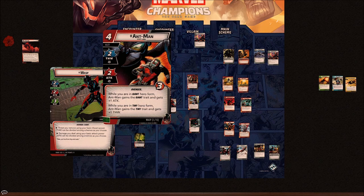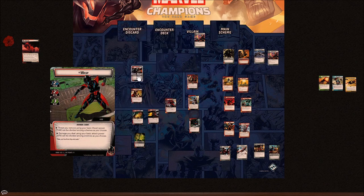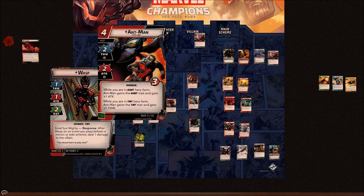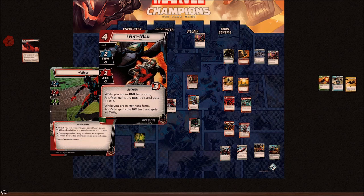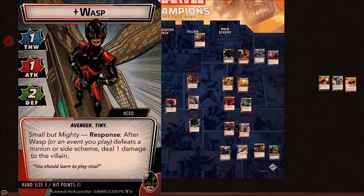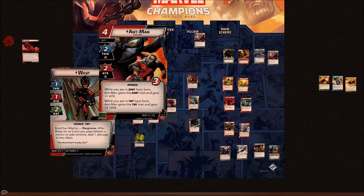While in Tiny Form, Ant-Man can be a four-cost, nine-thwart ally or six thwart and a block. In Giant Form he can be a nine-damage ally for four cost. That said, four cost for nine damage over three activations is pretty nice but not the best — Winter Soldier and similar allies at that cost change the game more. Ant-Man is a beefy ally that can get a lot done. In Giant Form you can use a combination of your spreading damage and Ant-Man's three attack to set up your Tiny Form Small But Mighty pings.